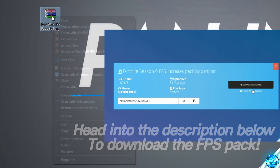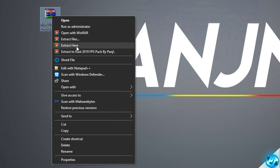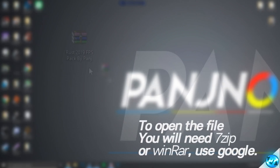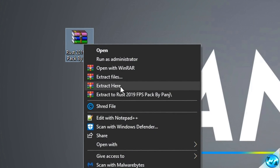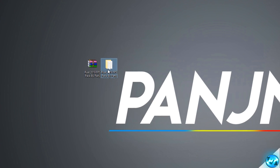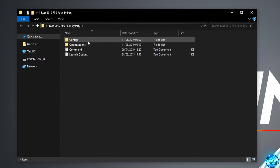Right click on the file and select extract here. If you don't have that option you'll need to go to Google and search for WinRAR or 7-Zip — just download one of those programs, you don't need both. Then come back to the file, right click and extract here. Once extracted you'll be given a folder on your desktop with an identical name. Inside you'll be met with configs, optimizations, command and launch options — these are the folders we're going to be going through to ensure we get the best FPS possible.